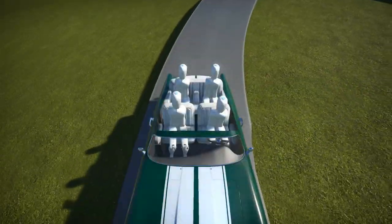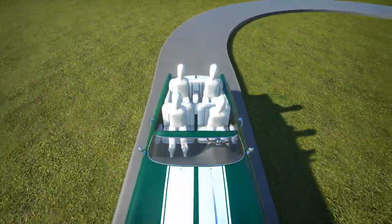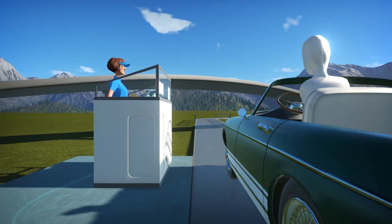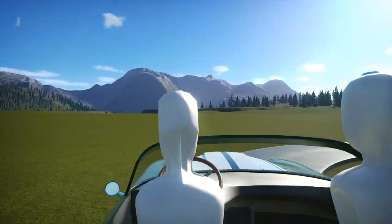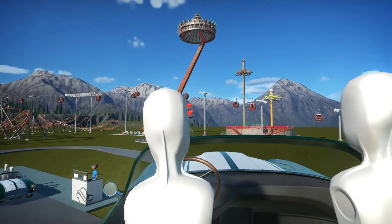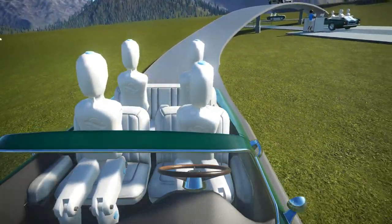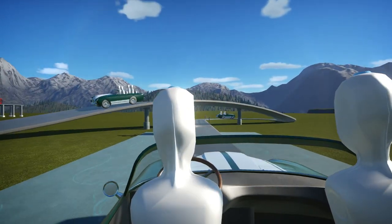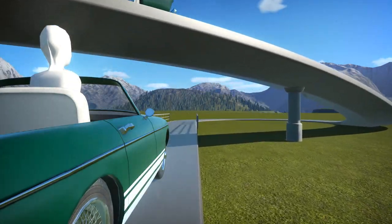Next up we have the Machina Classica. As you can see, this is another track ride — one that will require heavy theming to be implemented correctly, but for those who wanted this type of track ride with old-style classic cars as the vehicles, Frontier has you covered. It's another option to add to the roster of track rides that require theming. I'm looking forward to seeing what you guys create and downloading those creations from the Steam Workshop to include in my park.